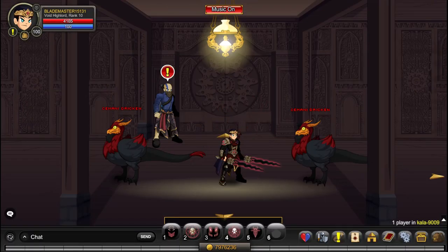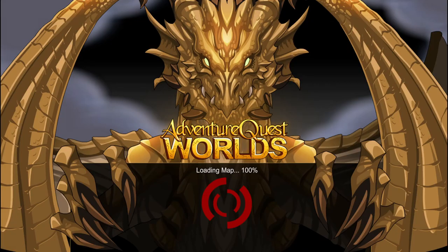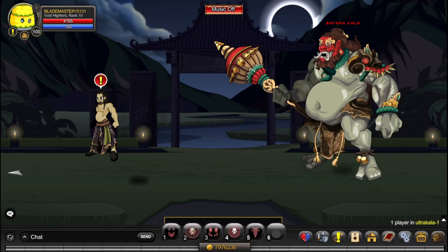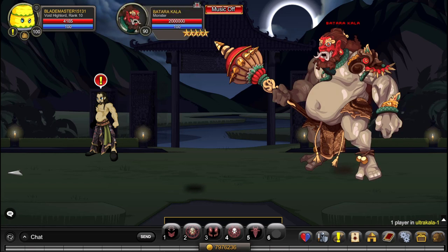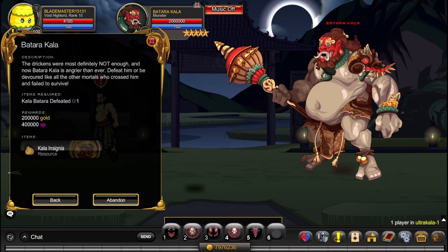There's actually a really powerful boss at the end — the Batara Karla. You're going to need a ton of people with really good classes to beat this thing, because it can heal, it can do insane damage, and it's just really difficult. You can do daily quests for it, which gives you the Karla insignia. I don't know what this is used for yet — they'll probably give an update soon — but it must be really good because it's a tough monster to beat.